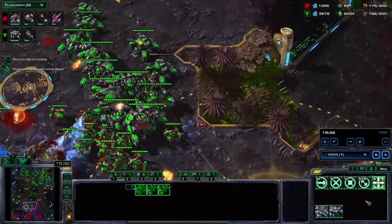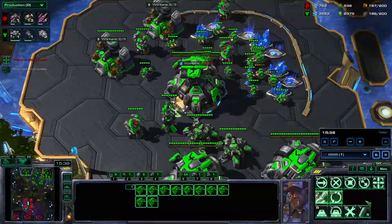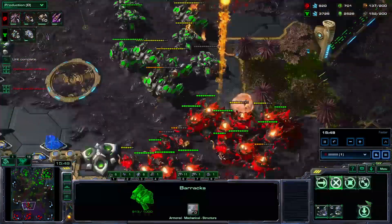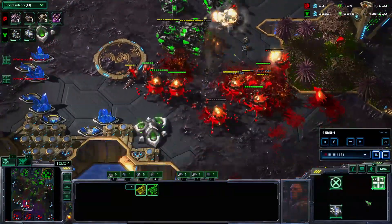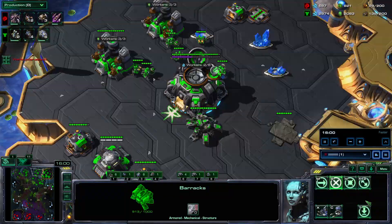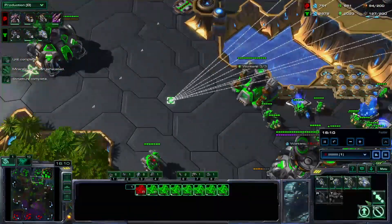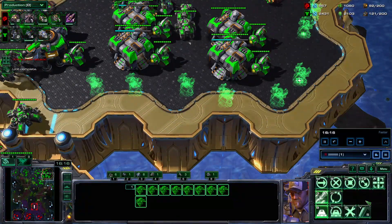I saw he pulled back the Mutalisks. This is a very dangerous position — if I keep pushing and I'm a little bit too reckless, we could easily die here. So what I'm trying to do instead is just sit back and let him come to me. In the meantime I threw down the 5th base, and I target the Ravagers with the tanks. You can see one of them is targeting the Roach at the back, so I'm trying to prevent that as much as possible. Very weird situation — we took out a base, he killed a bunch of my SCVs in the main, but we were quite far ahead so we have a nice bank.